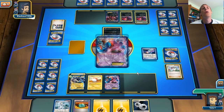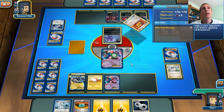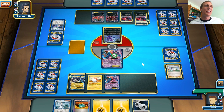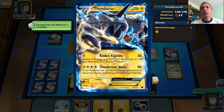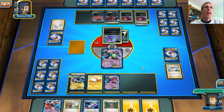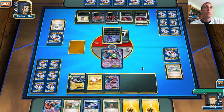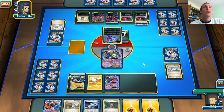Hopefully I can retreat the Deoxys and hopefully I don't get put to sleep — perfect, I don't get put to sleep. Hopefully he gets rid of that Sableye because it's going to be a pain to knock out. If I get a Muscle Band in play I'll be able to knock that Sableye out in one hit. He ends me and I get another Deoxys, so I'm probably just going to put that down too, attach an energy to my Voltorb, and poison the Sableye — that will help me get rid of the Sableye pretty quick. Thankfully, this is a Zoroark deck and not a Garbodor deck, because Garbodor decks are just annoying.